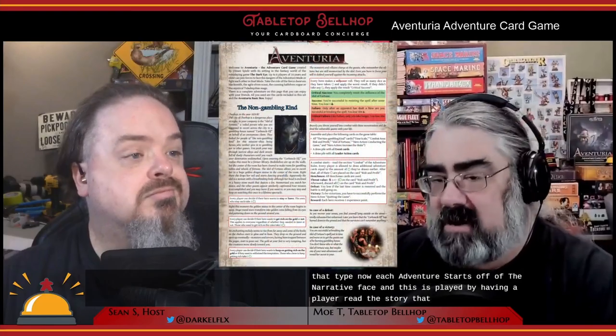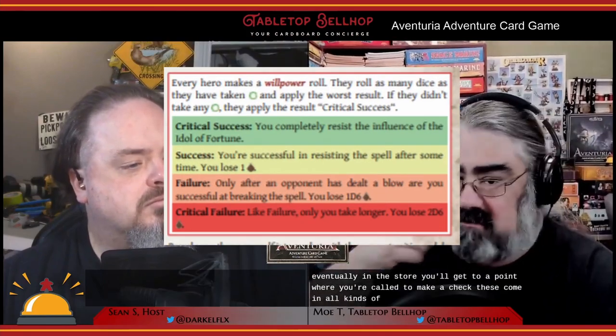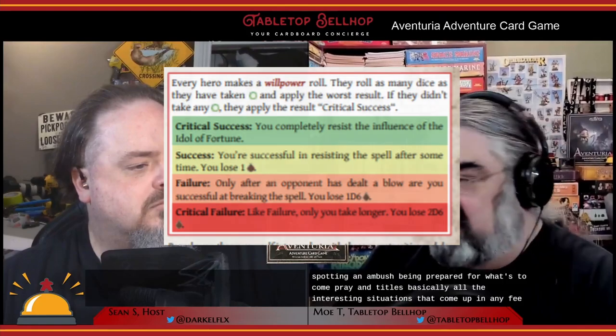Each adventure starts with a narrative phase: a player reads the story aloud to everyone. Eventually you reach points where you're called to make a check — these arise from story-based situations like spotting an ambush, being prepared for what's to come, or praying to idols. A check works the same as an attack roll: roll a d20 and try to get equal to or lower than the appropriate skill. There are around 12 to 15 skills including body control, perception, craft knowledge, stealth, and so on.